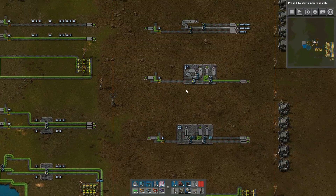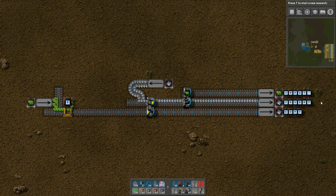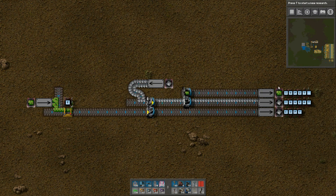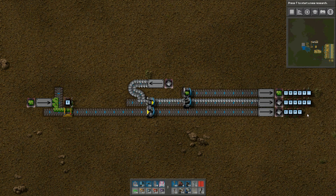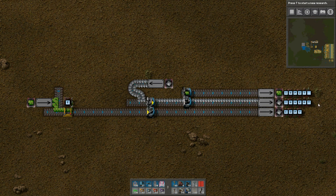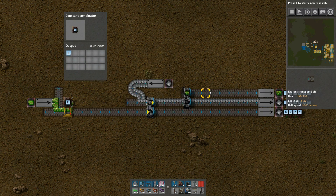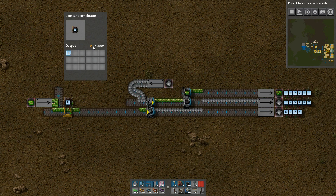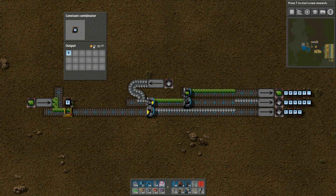The next useful component is a way to invert a signal, meaning turn a 1 into a 0 and a 0 into a 1. To do that, we can use this circuit here. On the right side we have three outputs. The first one is going to be the input signal passing through untouched. The third one is going to be a copy of the input signal but in iron plates. And the second one is going to be the inverse of the input signal also in iron plates. Right now the input is off and you can see that the first and third output lanes are off while the second one is on. If I toggle the input a few times, you can see how it behaves. The first and third outputs are always going to be identical to the input and the second output is always exactly the opposite.